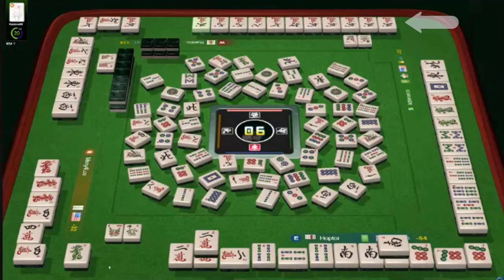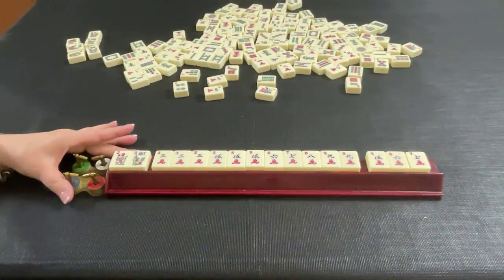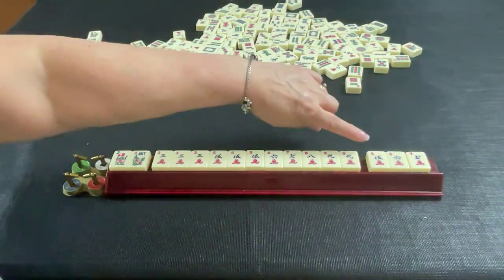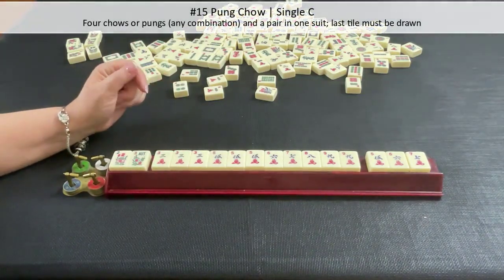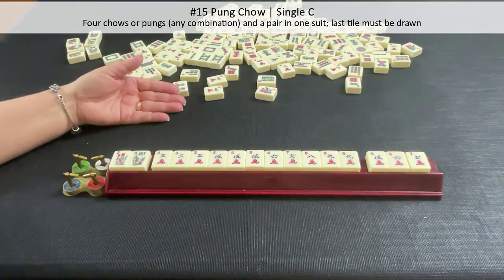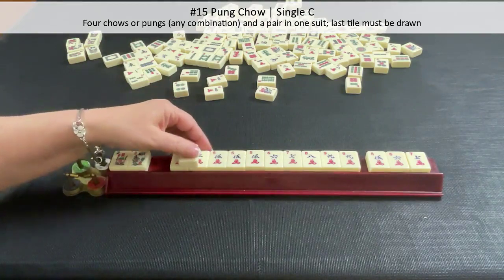That player is in West seat and they won the game. We're going to score their hand as if they won a Wright-Patterson Mahjong hand, so we can practice scoring. This is the winning hand by West, who was playing a Hong Kong Mahjong hand. We're going to pretend this chow is concealed and that they drew their winning tile because they're playing Peng Chow, which is in the sequence category and requires you to draw your winning tile.